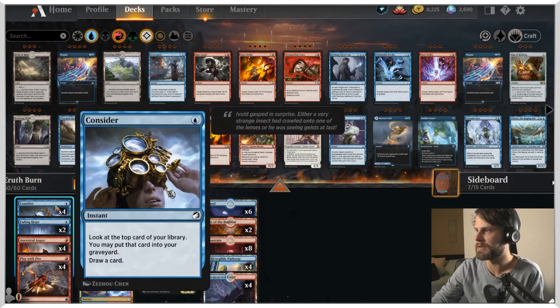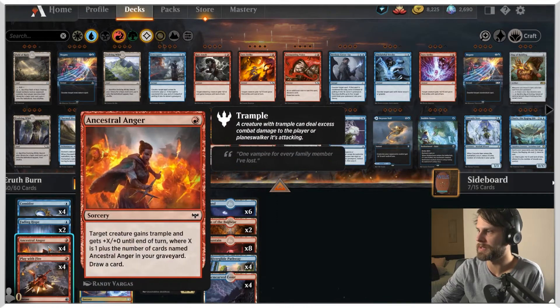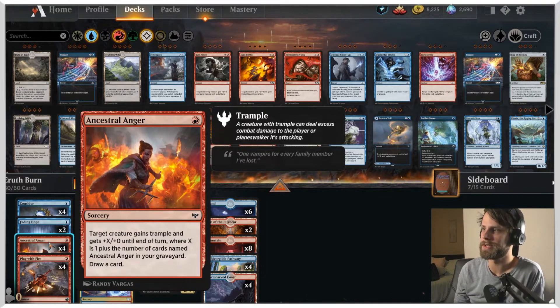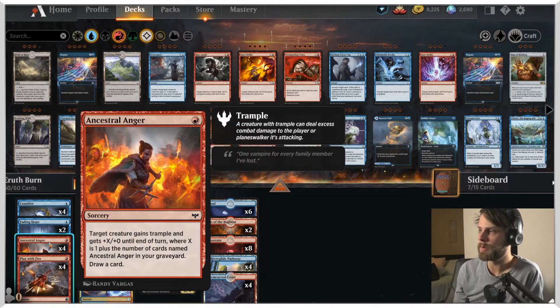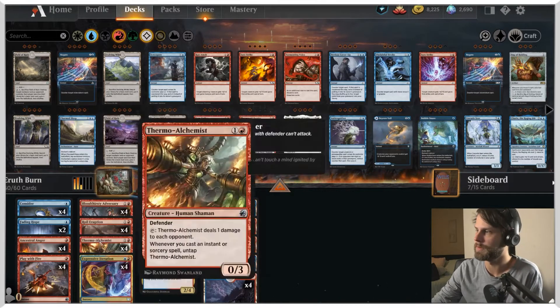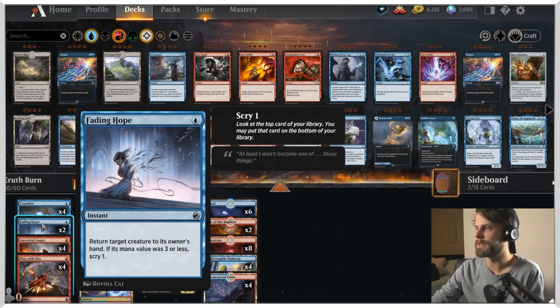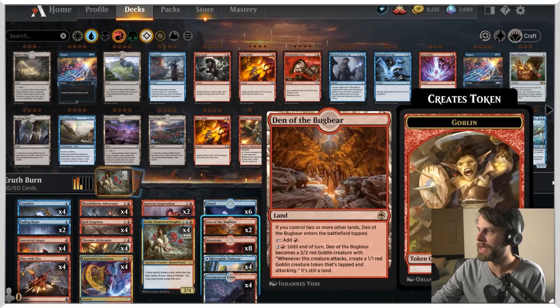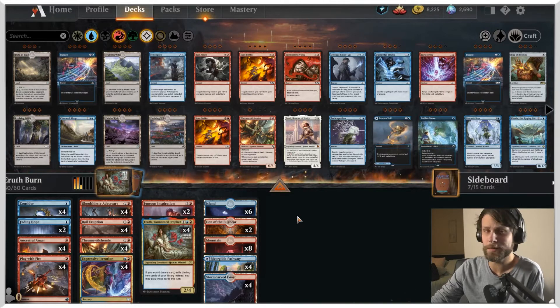We do have Expressive Iteration as well as Consider for a little bit of card selection. Ancestral Anger is a one-mana sorcery — target creature gains trample and gets +X/+0 until end of turn, where X is one plus the number of cards named Ancestral Anger in your graveyard. These build upon each other and also draw you a card, which is quite useful especially with Irith on the field. Fading Hope is in here as a way to get through for some extra damage. We also have Den of the Bugbear as an extra way to deal damage — and that's pretty much the whole deck.